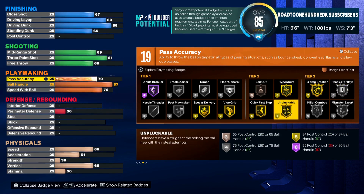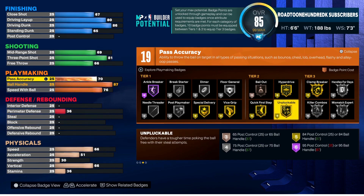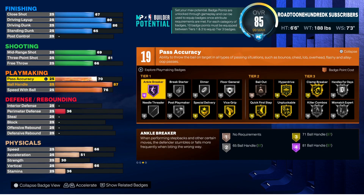With those 19 badges, I would definitely go with Handle for Days and Clamp Breaker — those are two very important badges. Unpluckable is normally tier three on a lot of builds but for this build it's tier two. Hyperdrive is a badge I'd use, Quick First Step of course, and we'll throw in Needle Threader and Anchor Break. Everything after that is icing on the cake.